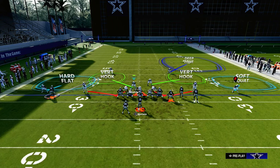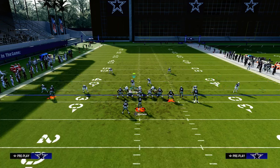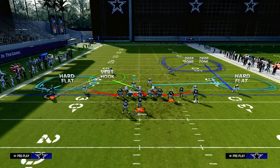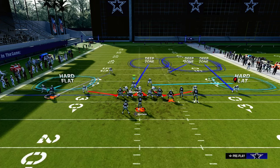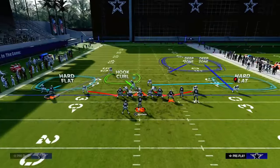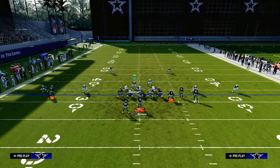We're going to put the outside corner on the right in an outside quarter, and take the linebacker and put him in a hard flat. What these adjustments do is you're going to use your player as a mid-read defender to the bunch side. Your primary lurk is looking to work and lurk the crosser and verticals.